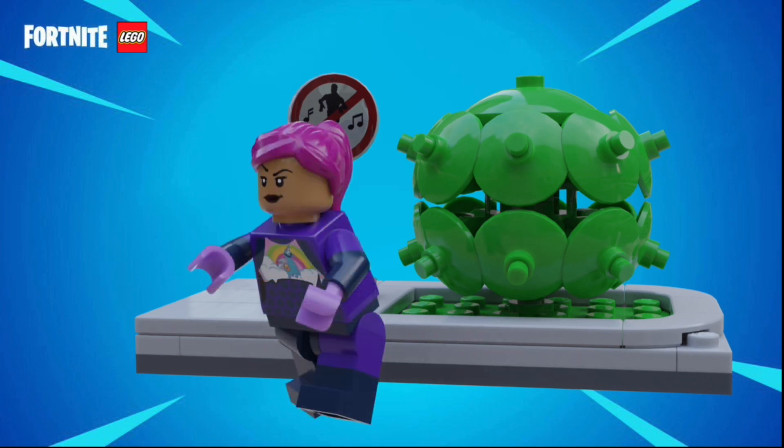You can also make your minifigures emote right next to it, and even though this isn't a position you can actually put minifigs in, I just love the image of a LEGO minifigure doing the default dance.